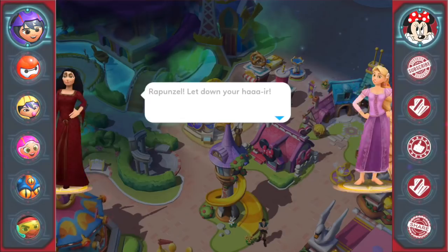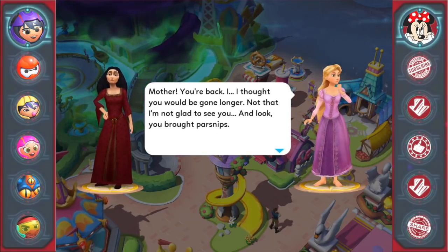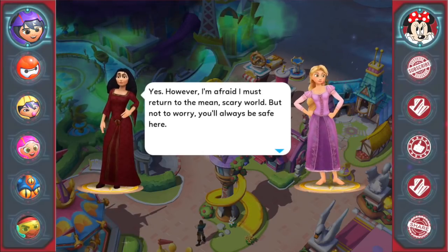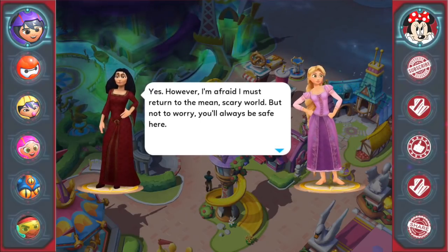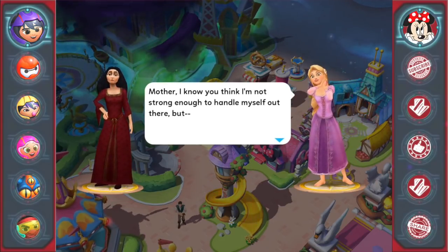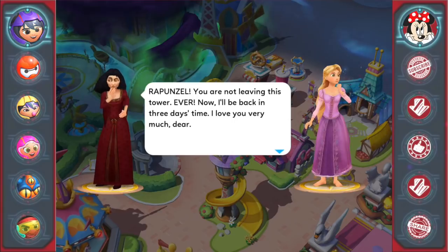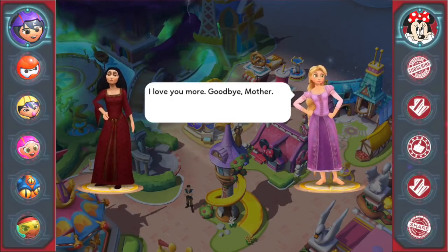'Mother — what? Rapunzel, let down your hair.' 'Mother, you're back! I thought you'd be gone longer — not that I'm not glad to see you, and look, you brought parsnips!' 'Yes, however I must return to the mean scary world. But not to worry, you'll always be safe here.' 'Mother, I know you think I'm not strong enough to handle myself out there.' 'Rapunzel, you are not leaving this tower — ever. I'll be back in three days time. I love you very much, dear.' 'I love you more. Goodbye, Mother.'